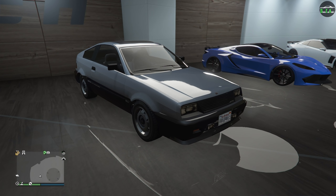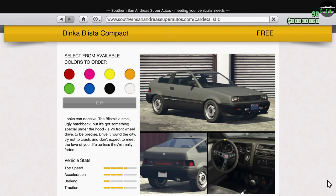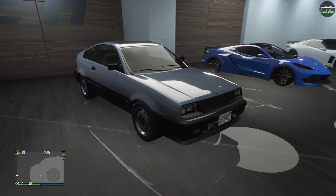In today's video, we're going to be customizing the Dinka Ballista Compact. The Ballista Compact came out with the PS4 and Xbox One versions of the game in November of 2014. The car can be purchased from the Summer San Andreas website for $42,000, or if you're a returning player from PS3 and 360, you can get it for free.